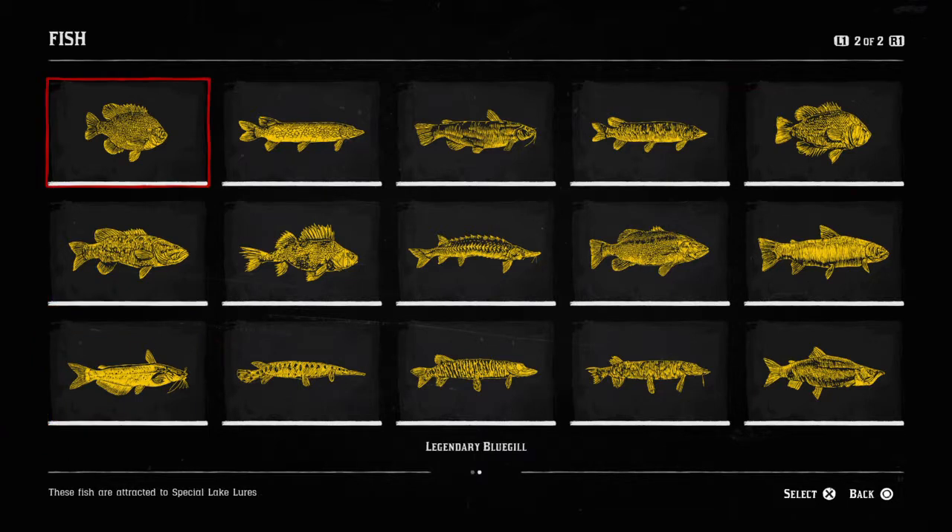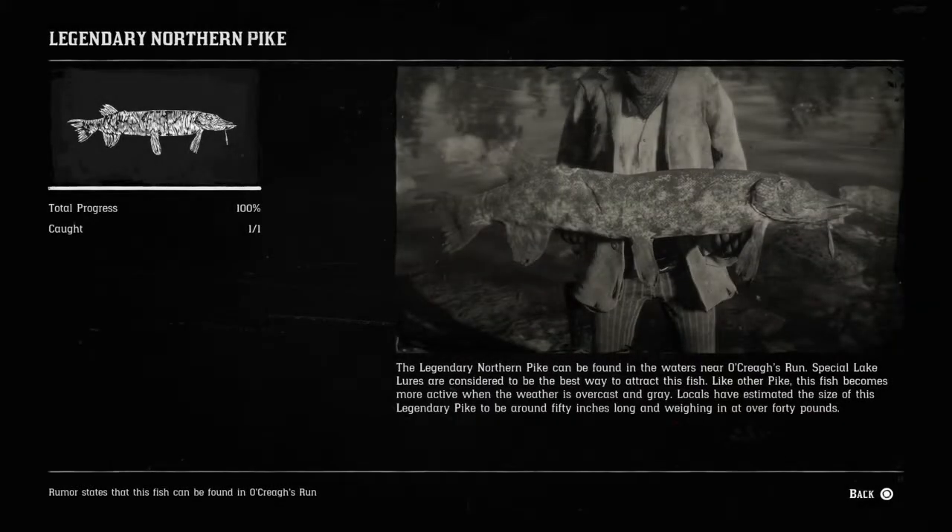There it is. Now you'll notice as well that there's 15 fish. We only caught 13, and then that's the catfish — so what's the 15th? Well that's the legendary northern pike, which you actually catch as part of the veteran questline with Hamish. So if you've got one missing, that's where that is.